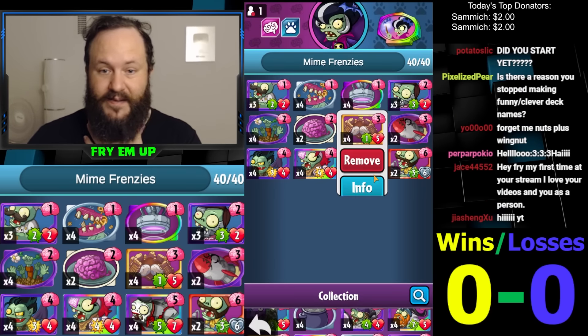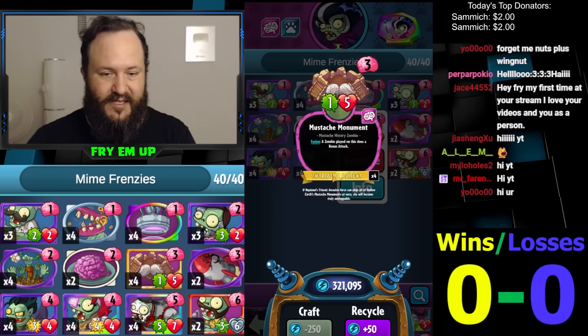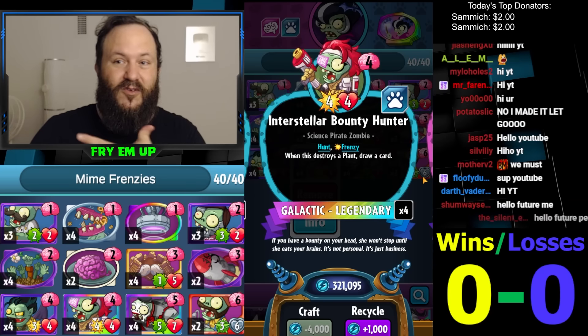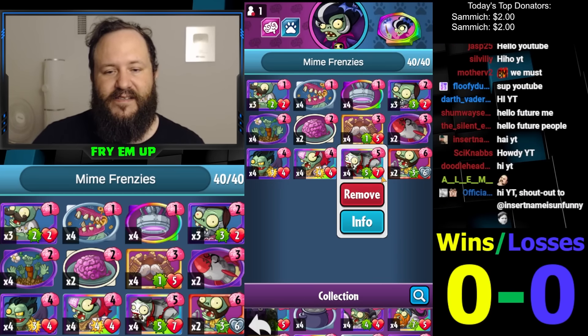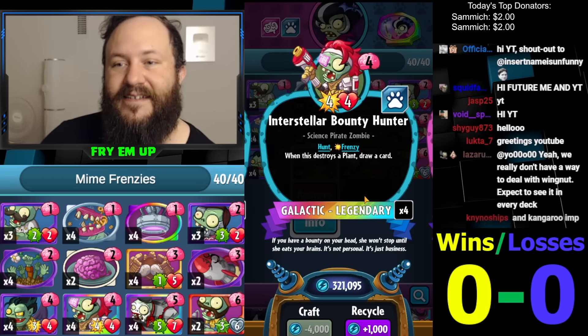So basically the Mime Guard did five damage, and then this is doing a bonus attack right at the top of your turn because of the Mustache Monument. So the Mime is going to do another five damage, and if this kills something it's going to do another bonus attack — the Mime Guard will do a third attack because it's doing a Frenzied attack. The Mime Guard is basically doing 15 damage.